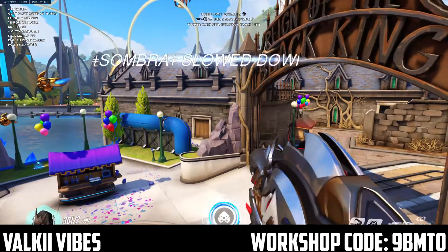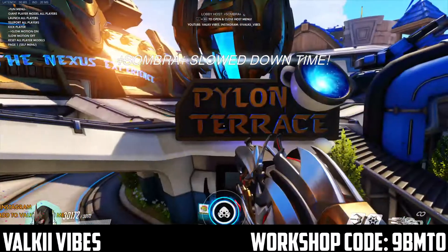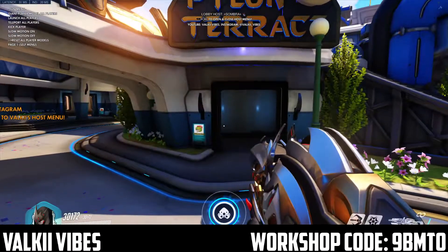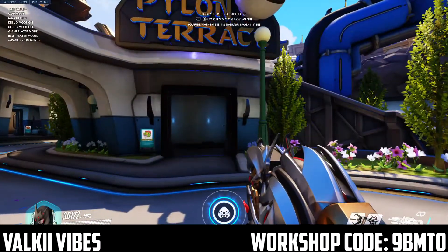And there's slow motion — on. As you see, everything's really slow. And then you can turn it off. The last option is to reset all player models back to normal. And then this one here is just go back to page one, the Self Menu.